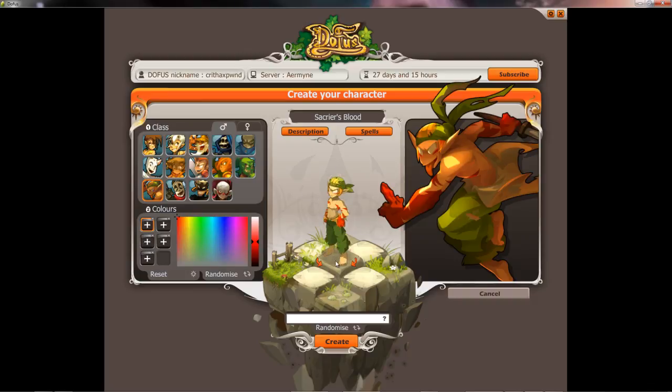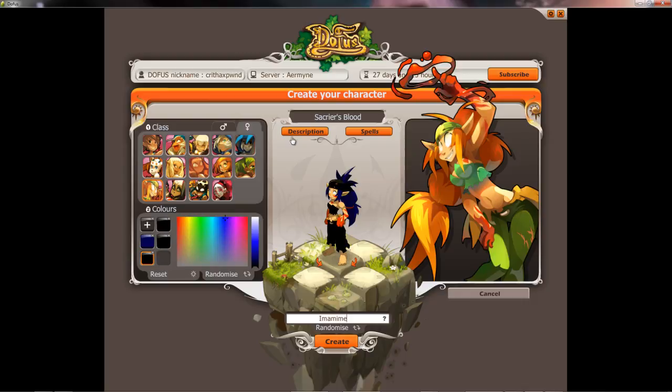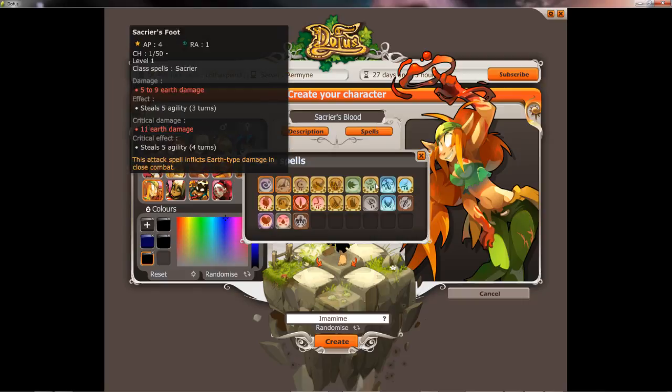This is Andrew Ponk's account — he wants to create a Sacrier that we'll be using for our Let's Plays. There are 14 classes in Dofus and you can see all the different classes here. He's doing some character customization right now. All you can really do is customize your colors — you can't customize your face or hair, but you really don't see it that much. Usually your gear is what distinguishes you. Each class has its own unique set of spells, as you can see.